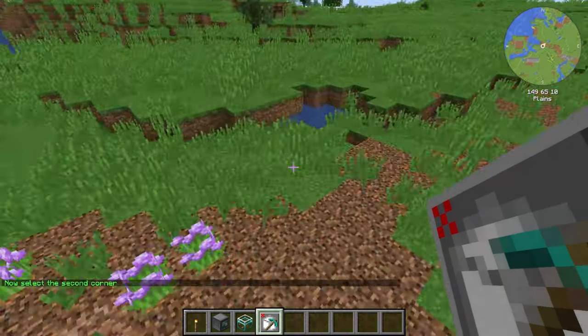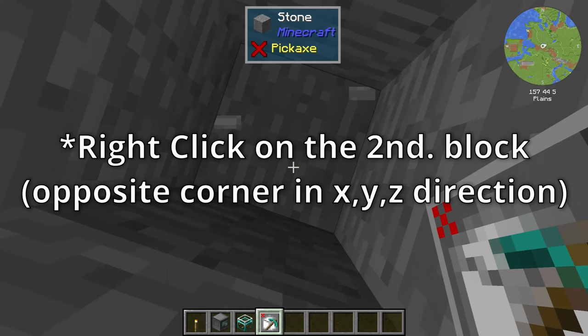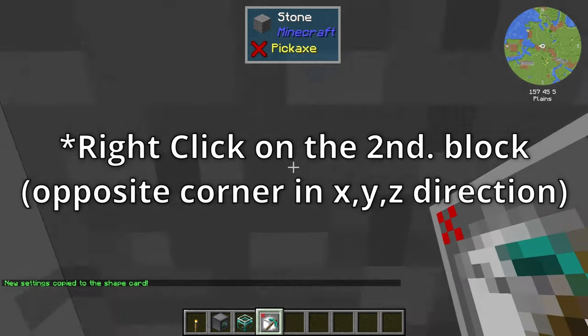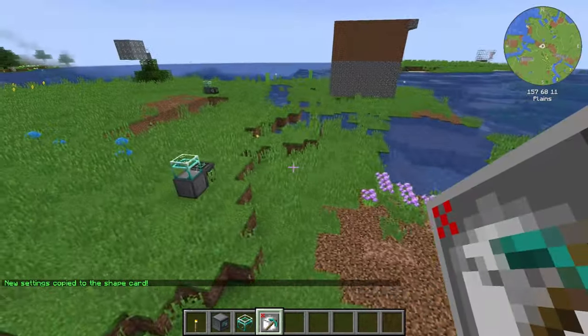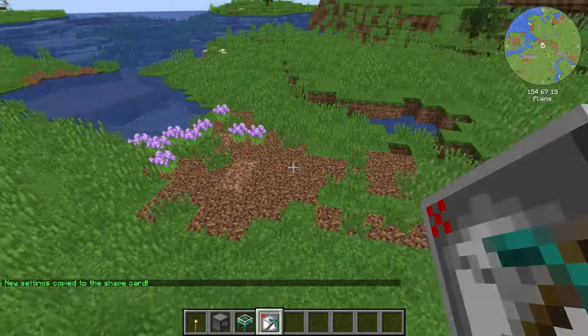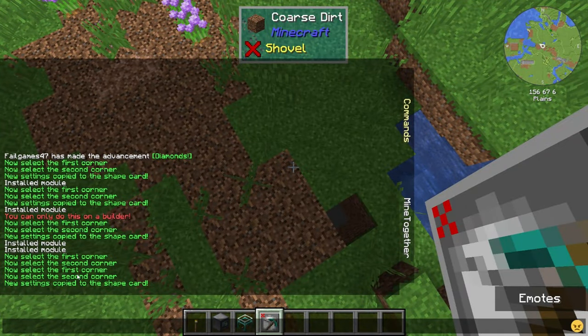...servers don't allow you to use clearing quarries — when I say they don't allow it, they'll just treat it as a normal quarry and replace it with dirt instead of air, so you don't have massive holes in the server. When you select the second block it will say 'new settings copied to the shape card.'